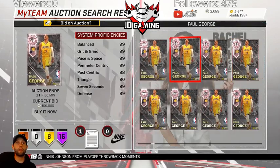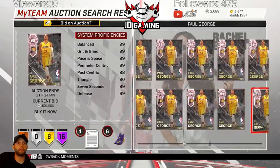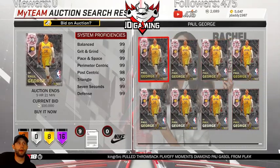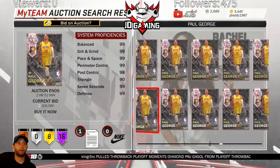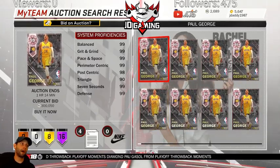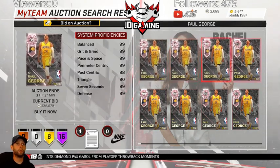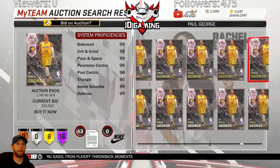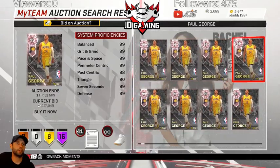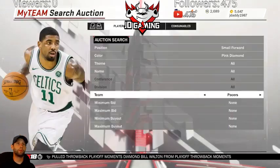Kobe was not out immediately like that and there weren't that many cards within 15 minutes. Look at all these pink diamond 99s - he's not that hard to pull. Think about how many people are pulling packs on a Wednesday. If you pull this card, I would advise you to sell immediately, because people are going to catch on that there's a lot of these pink diamond Paul Georges. How can he be over 300k when there's that many of them?